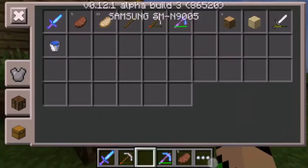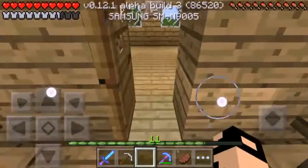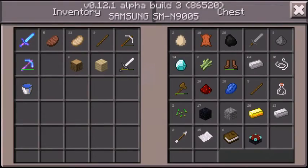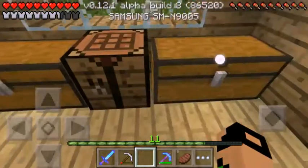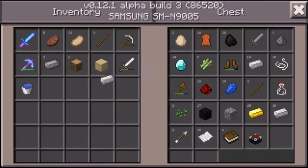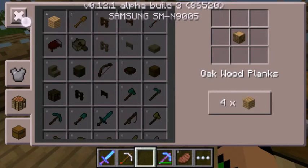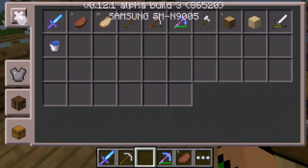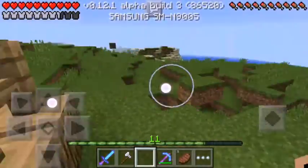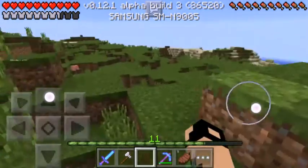I need an axe. We have one in here — nope, nope, and nope. So I'm not gonna waste my diamonds. I'm gonna make an iron axe. Let's chop down some trees and get some wood and make this enchanting room of ours.